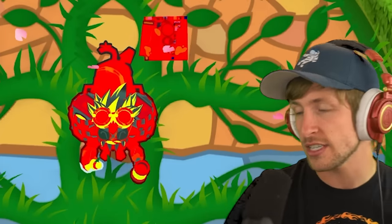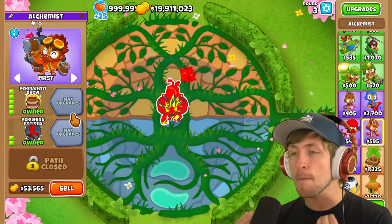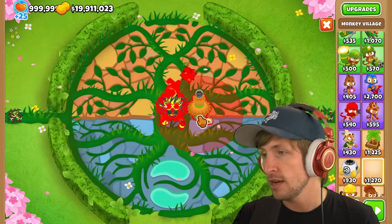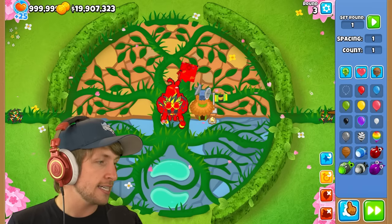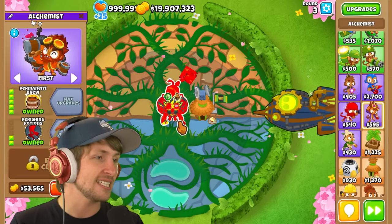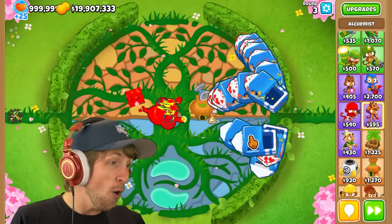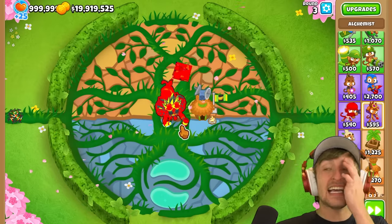Look at how cool this looks. Not only that, he turns from a support tower into a massive attacking tower. The normal Permabrew is not that good, as you know. Let's say we throw a ZOMG at him and see what happens. Look at that — holy cow! He absolutely annihilates it.